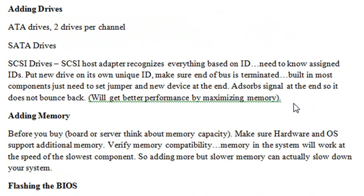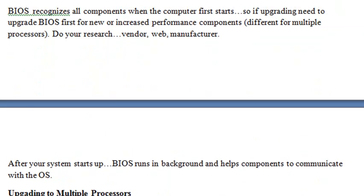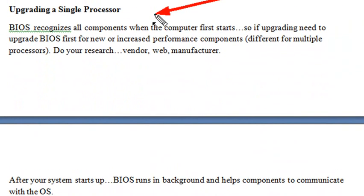When adding memory, keep in mind that memory can actually be a bottleneck. If you're adding memory that's slower than the memory already in your server, it can actually slow your entire server down. The same thing is true about processors — you might think adding a new processor speeds your system up, but you can actually create a bottleneck if the cache doesn't match the speed for that processor.